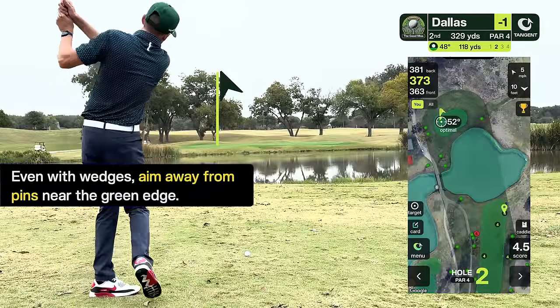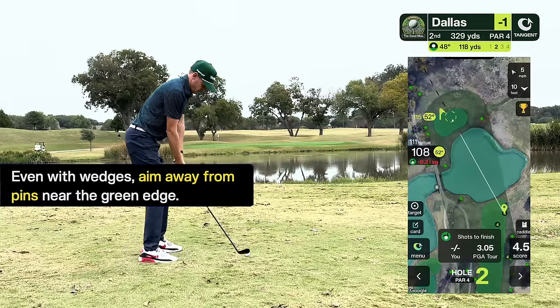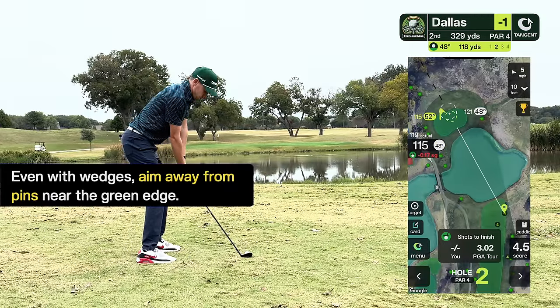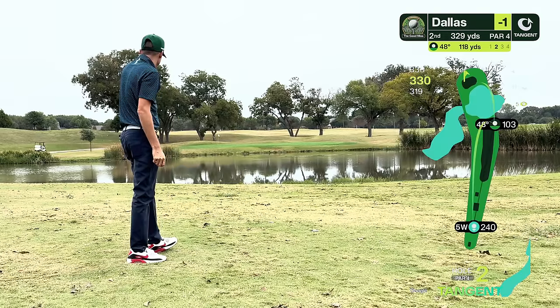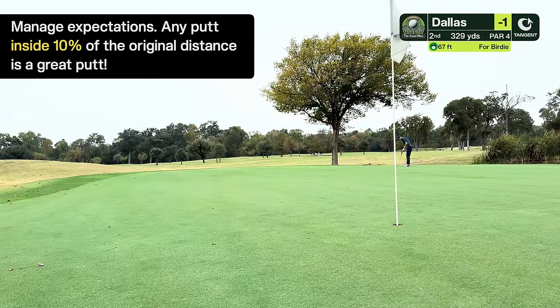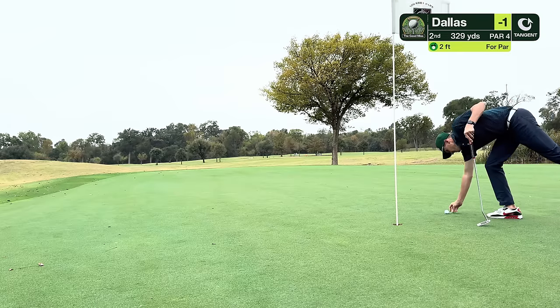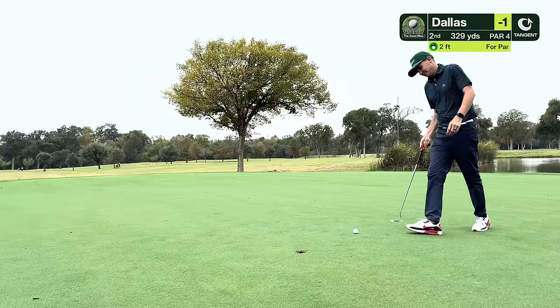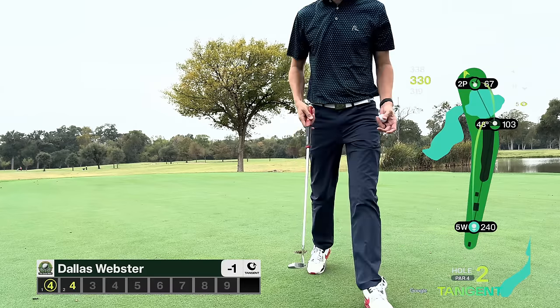Leaving just a short wedge in. I've got a back left tucked pin and missing left would be dead — those trees are really difficult to get up and down from — so I'm actually aiming at the middle of the green with a little extra club. I blocked this one and ended up on the rightmost portion of the green, but of the two misses I'd much rather have a long putt than a chip from the trees. Almost 70 feet for birdie — you're really just trying to lag. A good rule: 10% of starting distance is a good putt, so anything inside 7 feet would be great. It ended up being fantastic — two feet for par. I mark it and take my time; these short putts can be nerve-wracking. That's an easy par.